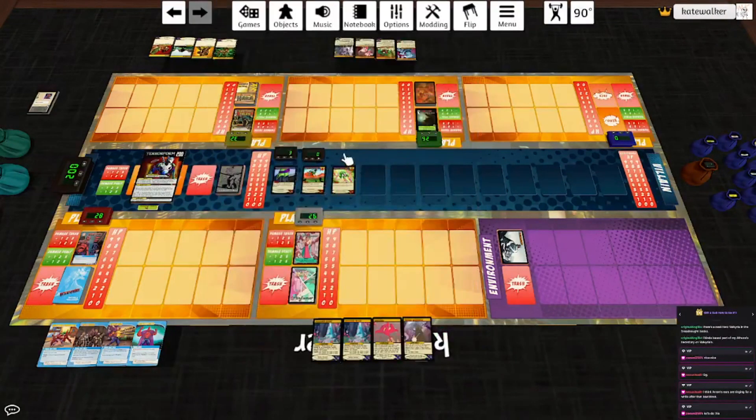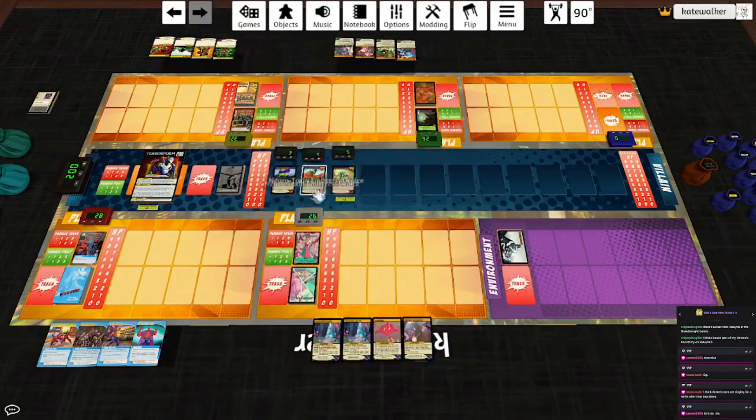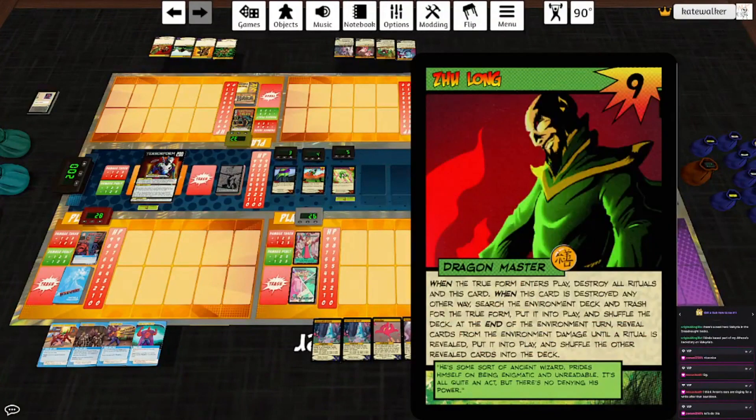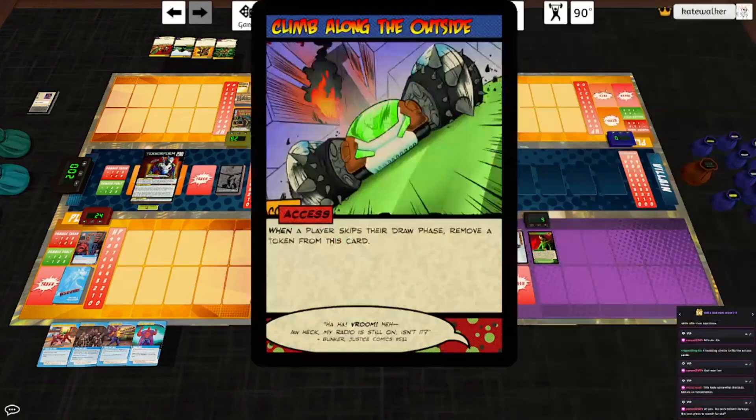Revoker Mag Rollers come out. All of the minions have minus one damage taken, and this one will hit everybody for one lightning damage. It is the end of the villain turn — let's play the top card of the environment deck. It's Zhu Long. When the true form enters play, destroy all rituals and this card. When this card is destroyed any other way, search the environment deck and trash for the true form, put it into play, and shuffle the deck. End of the environment turn: reveal cards from the environment deck until a ritual is revealed, put it into play. Then Climb Along the Outside comes up — when a player skips their draw phase, remove a token from this card. That will be pretty easy to do.